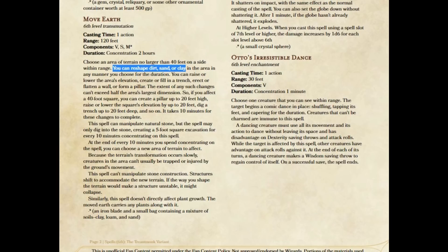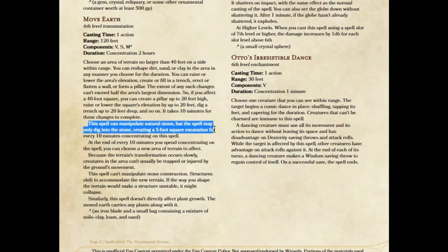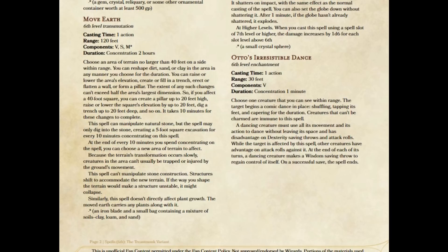This is a 6th level spell, and I'm going to be really tempted not to pick a spell that has that circumstantial a use. It's also an out-of-combat spell since it takes 10 minutes for changes to occur. I figure it needs some way to affect rock. So I've kept Move Earth the same but added one paragraph: the spell can manipulate natural stone, but may only dig into the stone, creating a 5-foot square excavation for every 10 minutes concentrating. That addition means you can use it in caverns or on the face of a cliff — rock is still Earth, and a 6th level spell should have some effect on it.